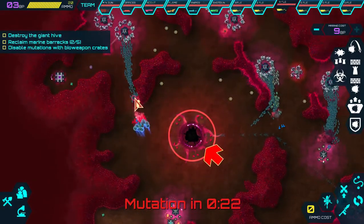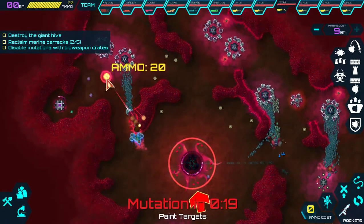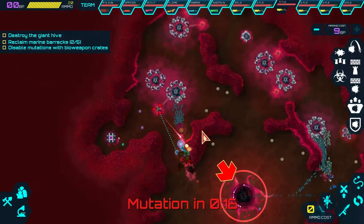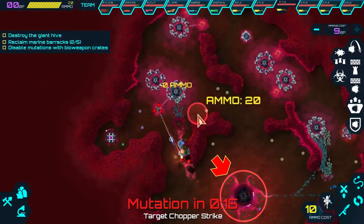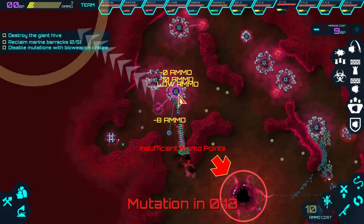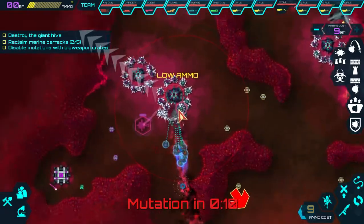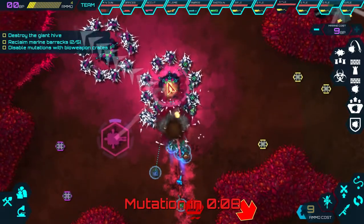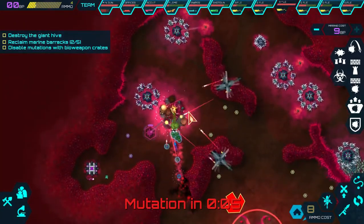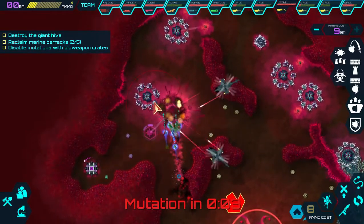They'll get further up. We're going to put the minefield right here. Let's just attack - why the hell not. They're in for a world of pain. This base is going to get buffed with flames, these guys have grenades, and there are three helicopters coming in. Let's do the next one.